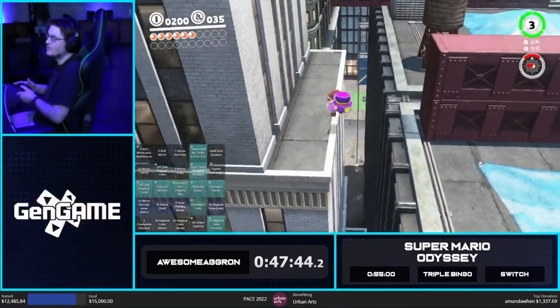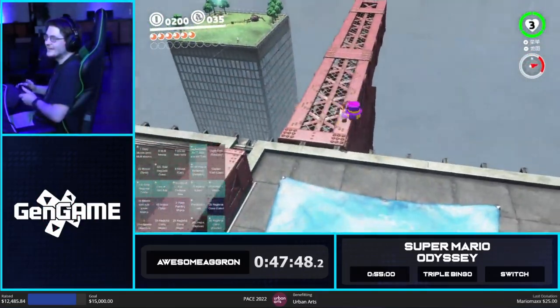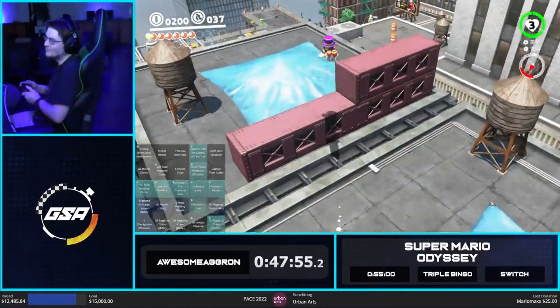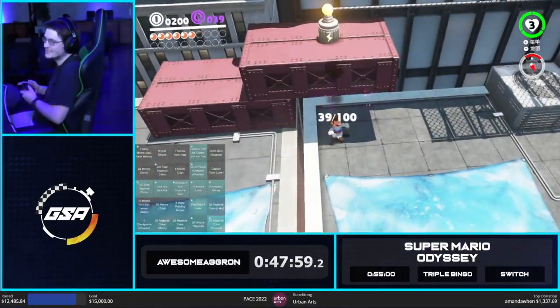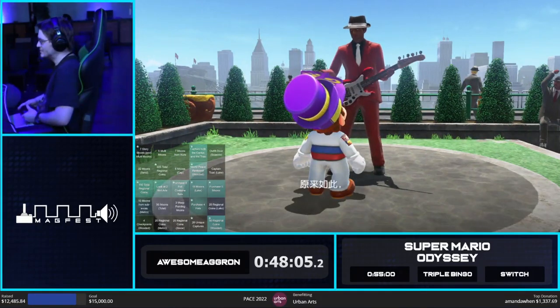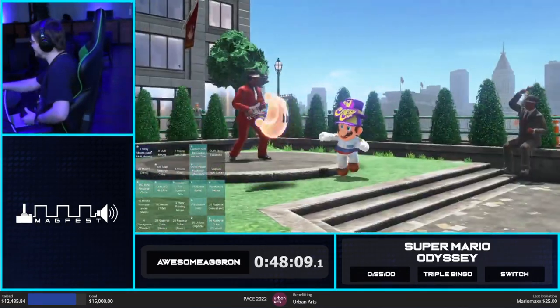That took way longer than I expected — I probably could have done something faster. I don't think you needed to cap stall on each wall jump. So we're at 37 — we still need one more. I guess we'll just get these. Boom — that's 225 total regional coins. That should be it. Seven story moons. And should be the unique captures. That is time.